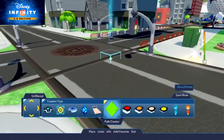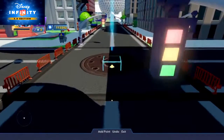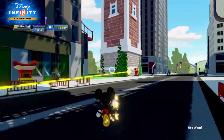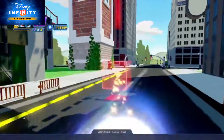The first step consists of creating the paths that your townspeople and vehicles will follow. Just place the Path Creator toy in the toy box and place all the points needed for that path. If you need to place extra points, you can do it by selecting a path point with the magic wand and pressing the button with the plus icon.